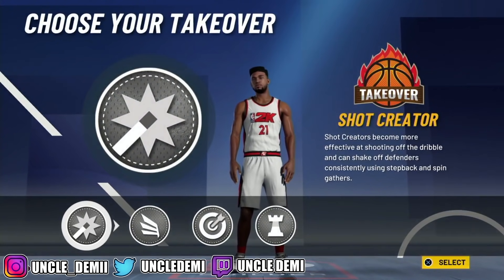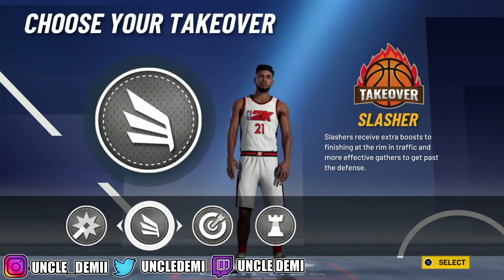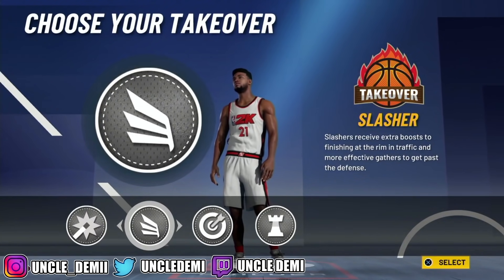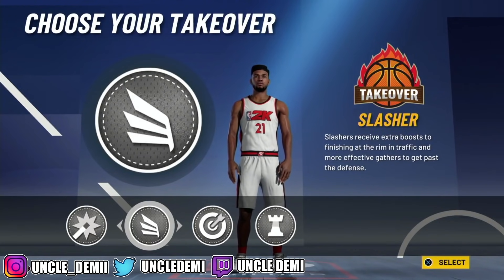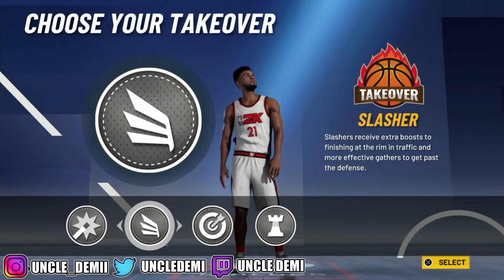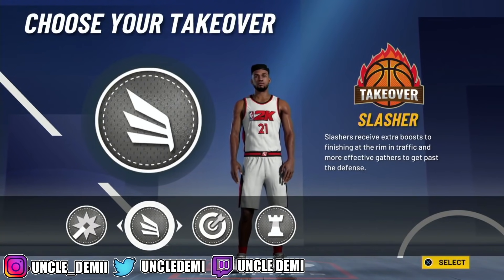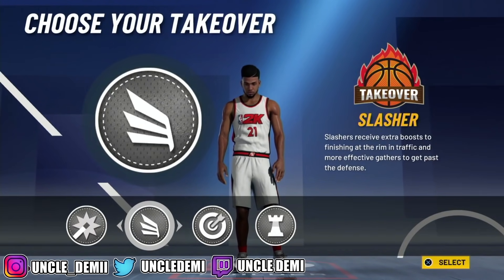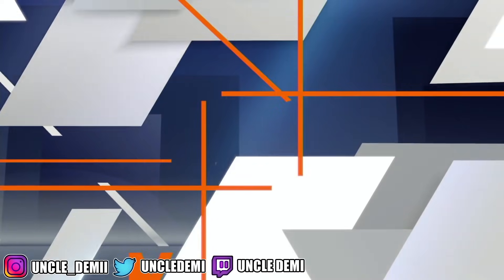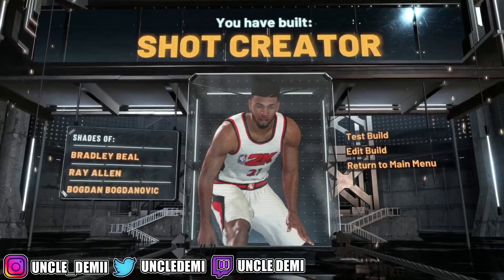Now here you have some choices. For me personally, it really comes down to the sharp shooting takeover or the slashing takeover — it's really your call. But to me, slasher is the best takeover badge on the game. It gives you the most: plus 10 to your speed, strength, ball handling, finishing, and vert. Whereas sharpshoot only gives you plus 10 to your three-ball and mid-range; shot create only gives you plus 10 to your mid-range; and playmaking only gives you plus 10 to your ball handling — it doesn't even give you plus 10 to your speed. So I always say go with the slashing takeover — plus it allows you to get some crazy contact animations. So there you go — you have the shot creator. Let's test this build out, get to 99, and then we'll wrap up.